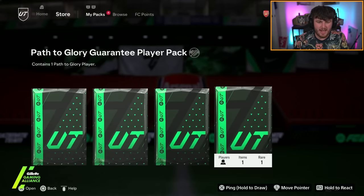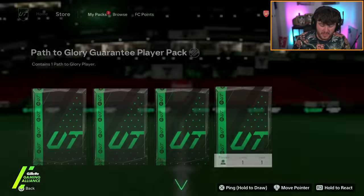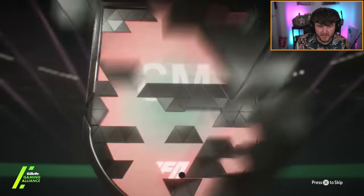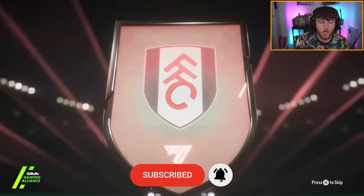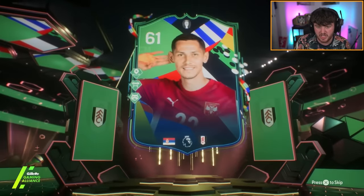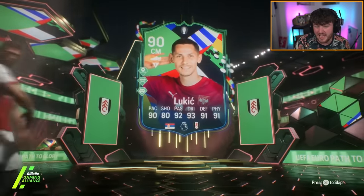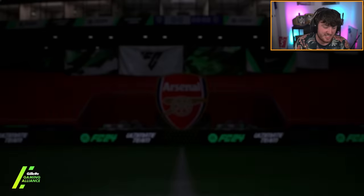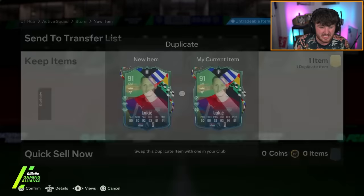John's Guarantee Path to Glory player pack next. I think we've had a good start there. If you guys do enjoy the video, please make sure to leave a like down below. We've got a Euros card here — it's going to be Serbia central mid Lukic. Hincapie was very good because Lukic is about 30k. The annoying thing is the card actually looks really decent, it's just unlikely to get upgrades.